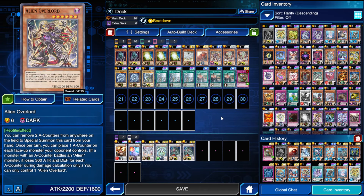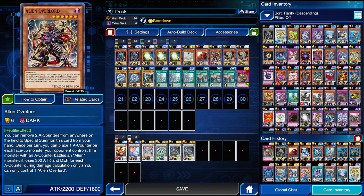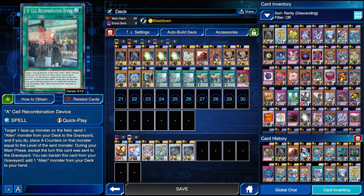I have the one Overlay Alien Overlord here — I'm not too sure how I feel about this card yet. It's searchable off of your A-Cell Combination Device, however the majority of the time you'll be searching Ammonite if you don't have it already. So I'm not sure how I like the Overlord here. Like if I have it with the A-Cell Recombination Device already then it's good because it's a free special summon, but if I don't, it hasn't really bricked with me yet but I also haven't played a ton of games with this deck.